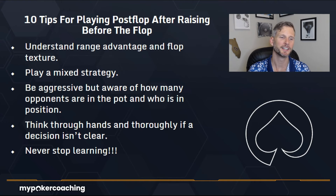To wrap up the 10 tips: understand range advantage and flop texture — they go hand in hand and are crucial for devising your strategy. Play a mixed strategy — know when to check, know when to bet, know when to have big bets, and alter those strategies depending on your opponents. Be aggressive, but be aware of how many opponents are in the pot and who is in position — be selectively aggressive. Think through hands thoroughly if a decision isn't clear. Sometimes you need to take that moment to really understand who is who, what their hand looks like, and what you should do.